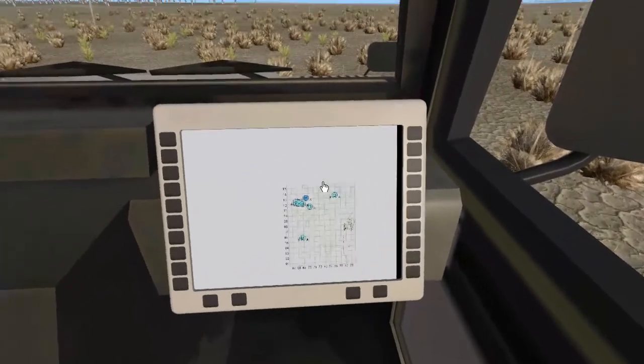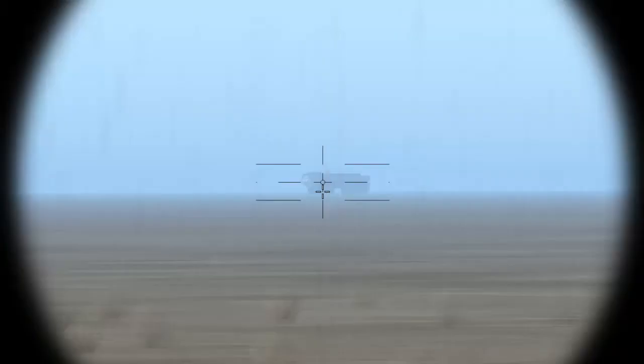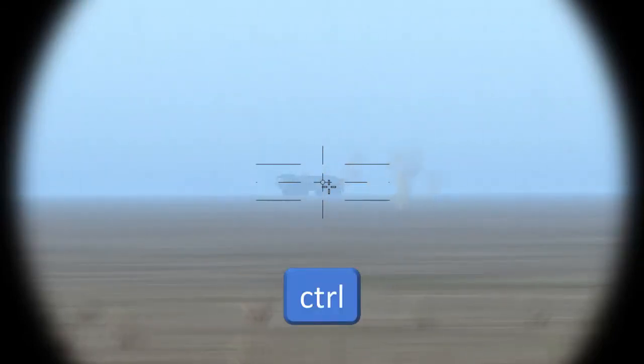One of the essential capabilities when firing the generic .50 caliber remote weapon station is the laser rangefinder, which allows the targeting system to apply proper elevation so that the impact point on the primary sight is accurate for where fired rounds will land. Because Steel Beasts Pro accurately models the trajectory of different weapon types, distance to a target makes a significant difference in where a round will land if fired without elevation. Before firing, lay the primary sights on the target, then hit the Control key or joystick button 2 to range the target, which accounts for elevation as long as the target is within approximately 2,000 meters. There is no visual indication, but it all happens in the background.